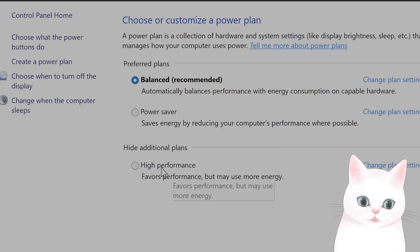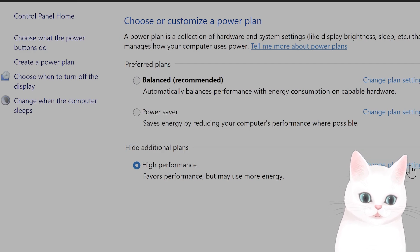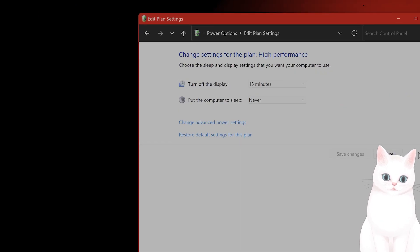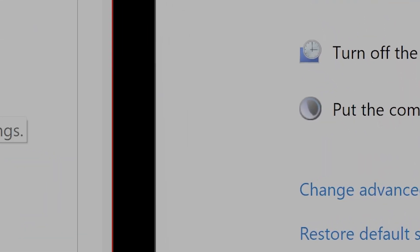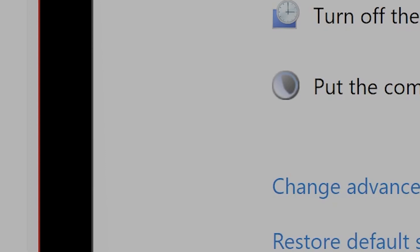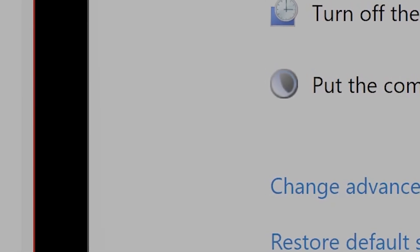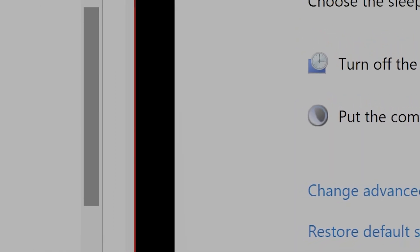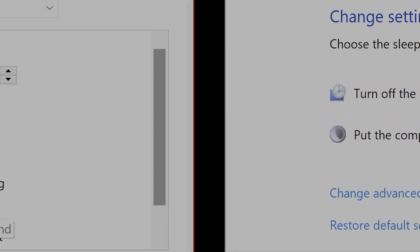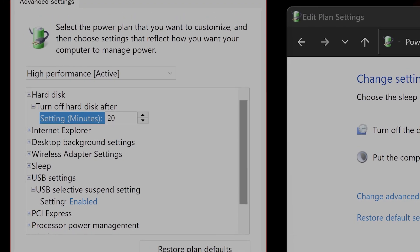Now if it's not selected, you want to select it. You can change the plan settings here. In the Advanced Plan Settings, you want to change Advanced Power Settings. In this option, look at USB Settings — USB Selective Suspend Setting — and set this to Disabled. This is very important. Doing this will fix a lot of stuttering issues for most people, so give it a try.